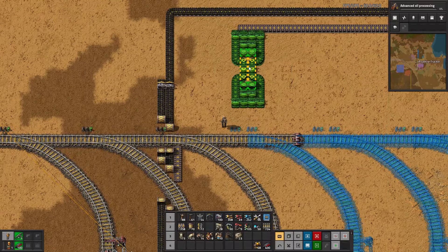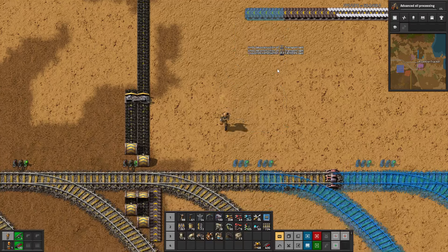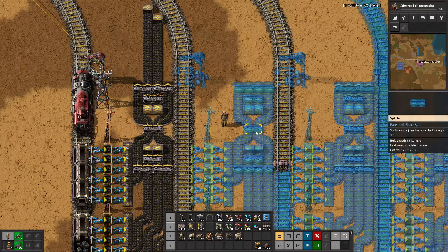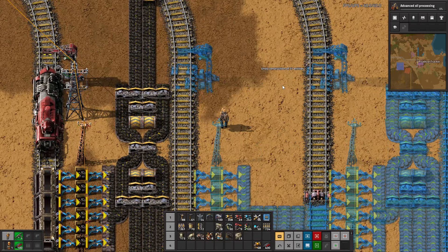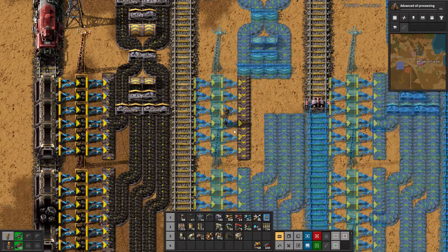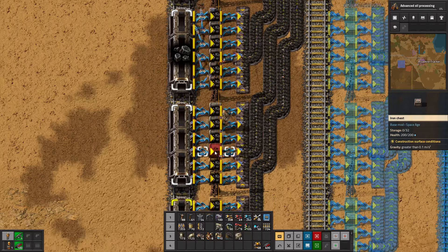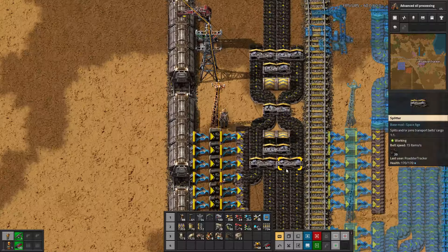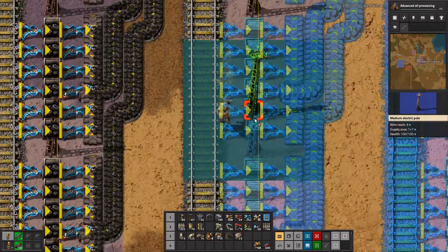Let's do the splitter here. Actually, let's go ahead and write it like this. I want to upgrade these guys. It should be equal priority but whatever — let's get the power lines laid down first.